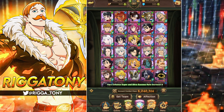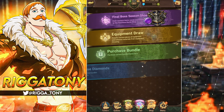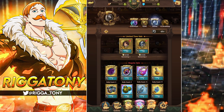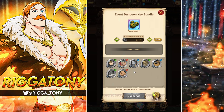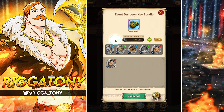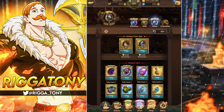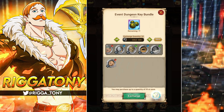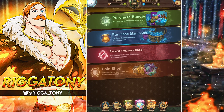Now we're going into the whale tactic - this is my favorite way because it's really satisfying. You go here, and this is NOT for free to play - do not do this if you are free to play, you need to save your silver coins for grinding. What I did was just hit max and trade all those up - I'd make it like 200 and exchange all those.